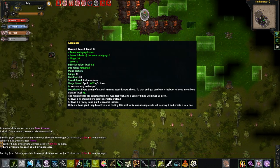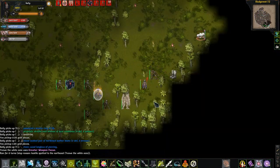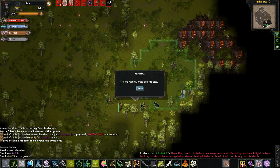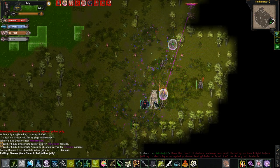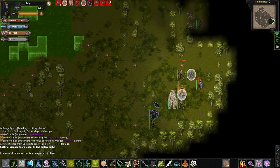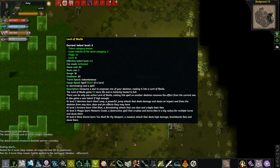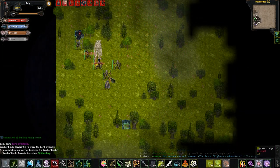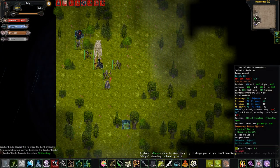Assemble takes three of your weakest skeletons and combines them to create a bone giant. As the skill levels up, better kinds of giants are made, like the Eternal Bone Giant and the Heavy Bone Giant. Bone Giants are tankier than other minions and can also protect themselves with a force field. Lord of Skulls is the coolest ability in the category. It upgrades a single bone minion of your choice into an incredibly strong version of it. It also heals the minion to full health.